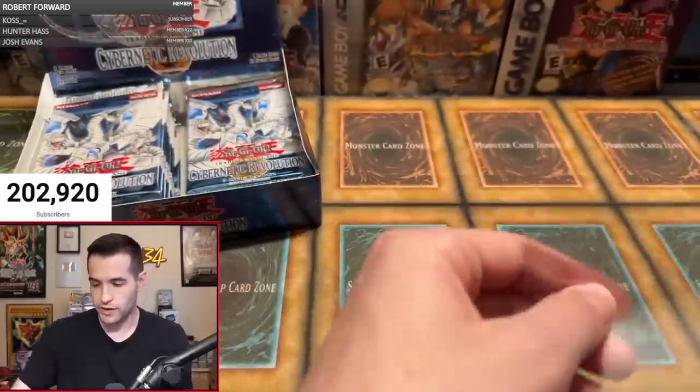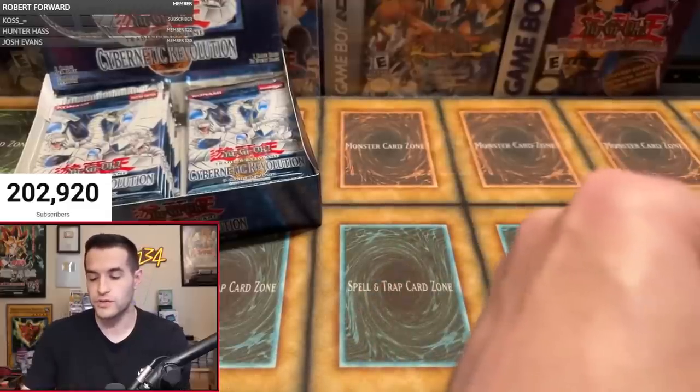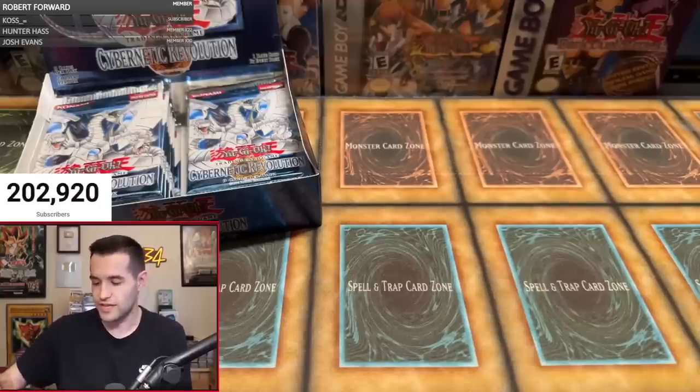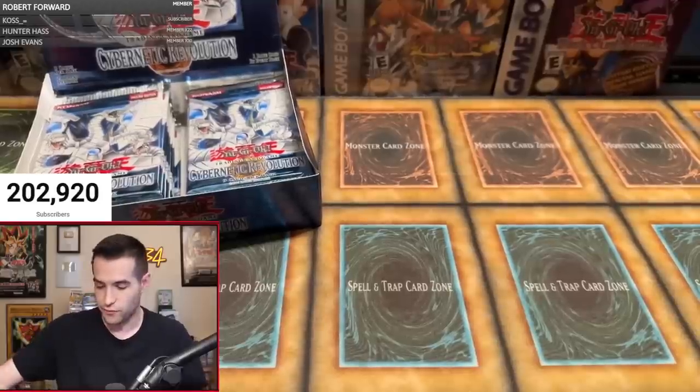I want to remind you guys about the ratios here. You get a bonus foil, Mod, so thank you for being in it. But the ratios: it's usually four supers, two ultimates, one ultra or zero ultras — that's the variable. Ultras in this set are kind of hard to pull sometimes, but that's what we're looking at: six to seven foils total, similar to an old school box, but in a little bit of a different order.